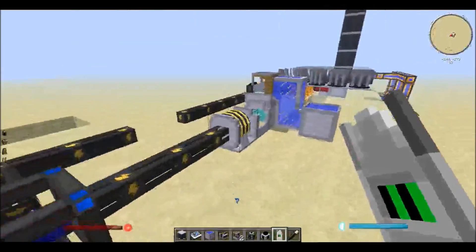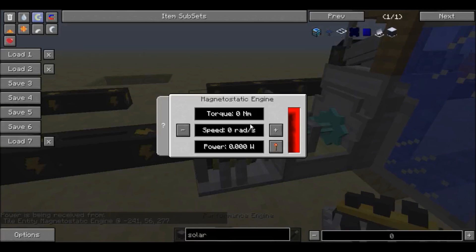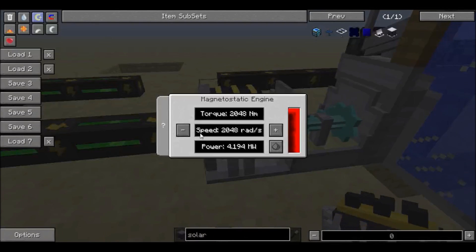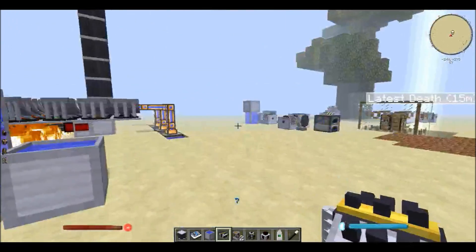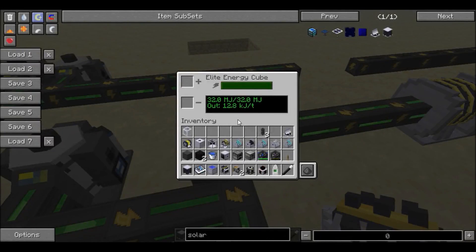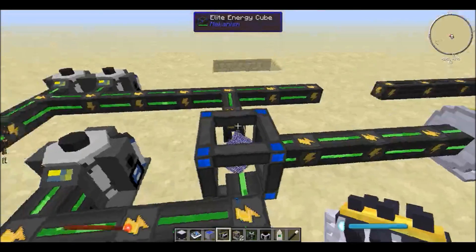This is how it goes — I have this at its highest setting and then use a one-to-four gearbox, which converts the torque to one fourth and multiplies that by four, which is exactly what is needed for the extractor. Then you just supply the power and everything is fine. As you can see right now with one, two, three, four, five hydrogen generators there isn't a drain on the energy cube.